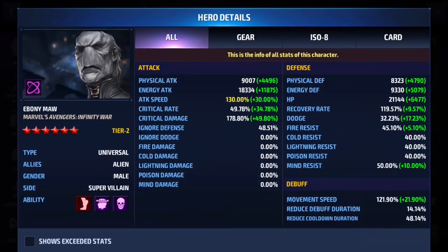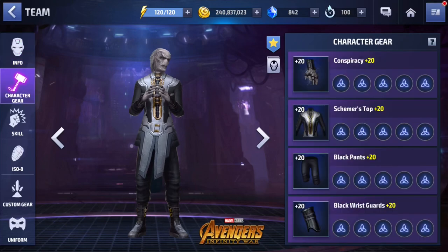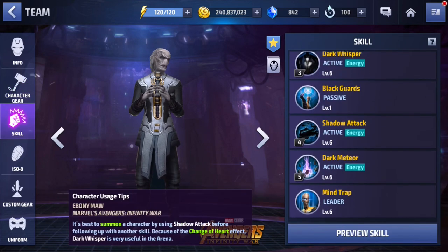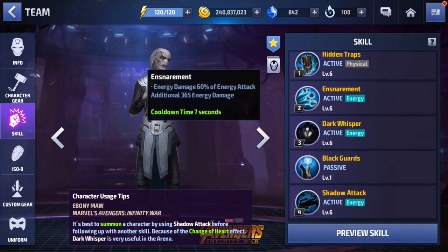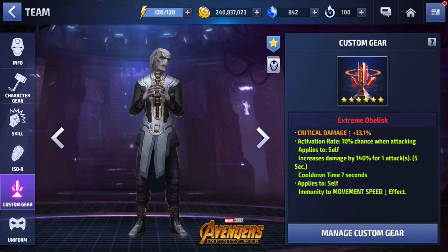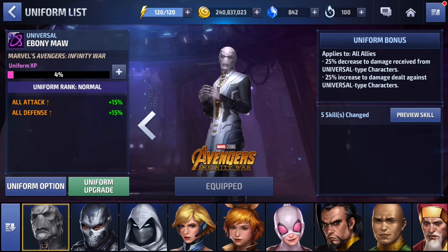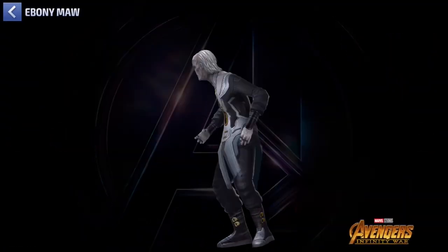Let's take a look at the build details: 130 for attack speed, 49 for critical rate, 178 for critical damage, 48 for ignore defense, and skill cooldown is only at 48 as well — not even maxed out. Even so, I was able to very easily keep mind control up the whole time. Gears are all at rank 20, no obelisks on him, skills all at level six. The rotation is to prioritize skill three off cooldown, then use four and five, and one and two after. For ISO: Power, Frankly, Hope — critical damage at 140 proc with some movement speed resist. The uniform is still at normal but I'm definitely going to rank it up soon because it has one of the best bonuses in the game and is worth investing in.